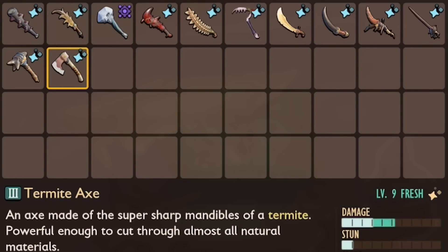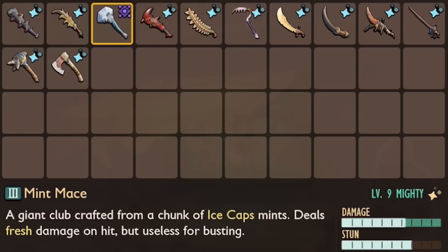I upgraded all 12 of these weapons to level 9 fresh, with the obvious exception of the Mint Mace, which I made level 9 mighty.